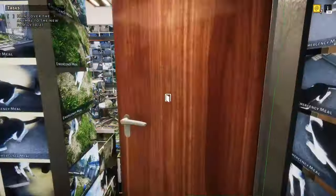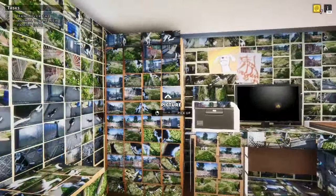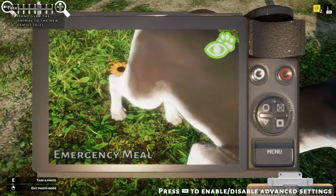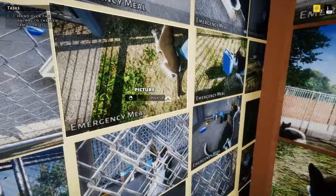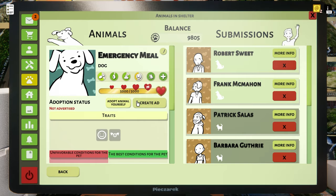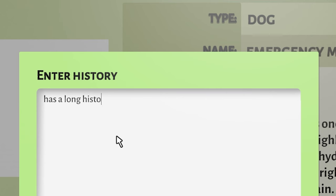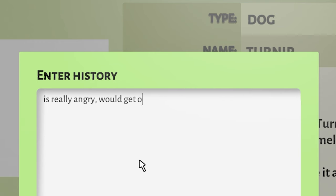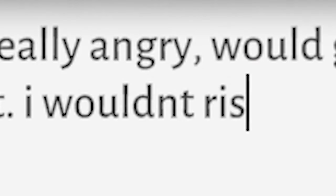This should give people the right impression of our establishment. Against every fibre in my being, we now need to snap a couple more photos for our adverts — one of Turnip, which just feels wrong, and another of the beautiful majestic Emergency Meal. Scan them in and make the adverts. 'Emergency Meal — enters history, has a long history, too long to explain, just take my word for it.' 'Turnip is really angry, would get on with kids — maybe, probably not, I wouldn't risk it.'